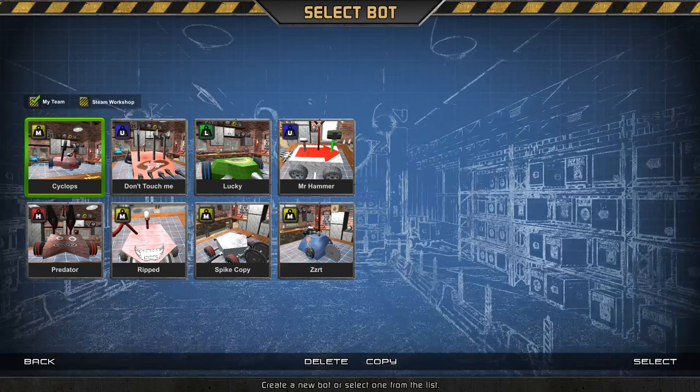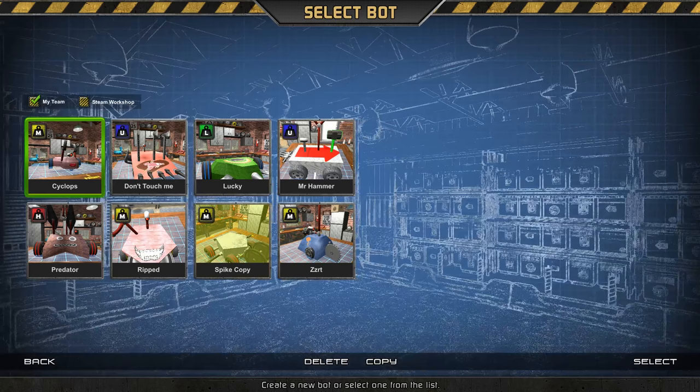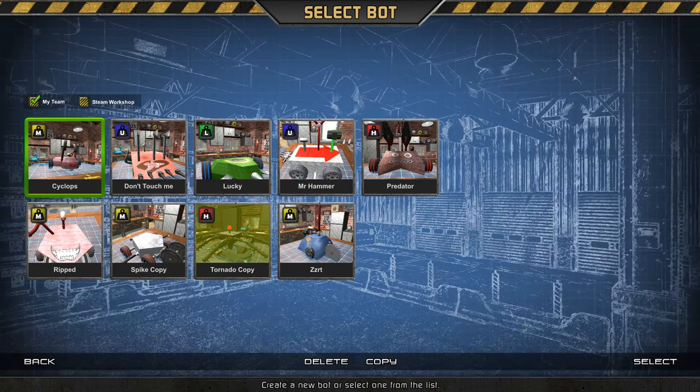Speaking of Steam Workshop, there are a good number of designs on Steam Workshop. I've gone in and downloaded a couple of them that you can copy and then mess with on your local machine. That design is particularly effective. Plus, I like how it's just a tornado copy. I've actually copied one of my designs that I did through Workshop as well.